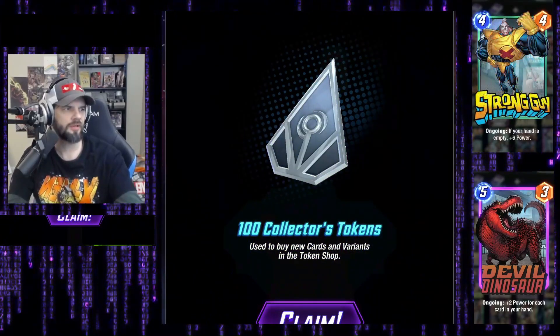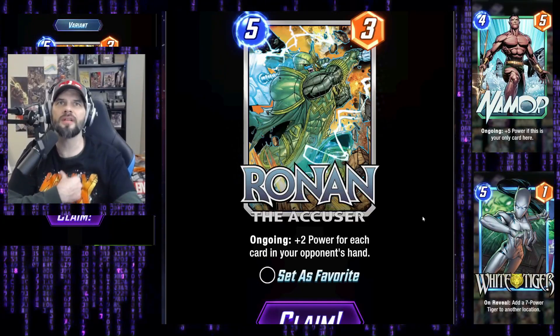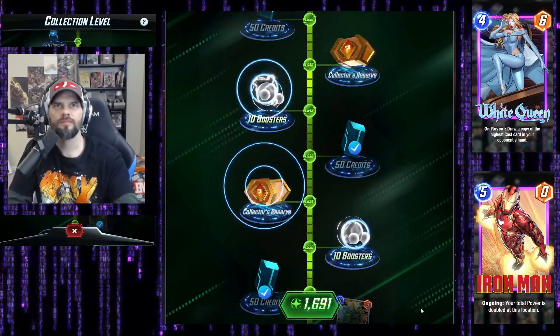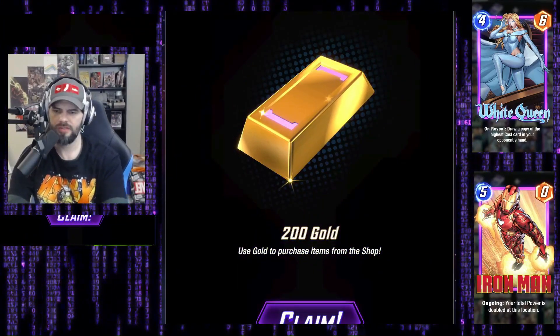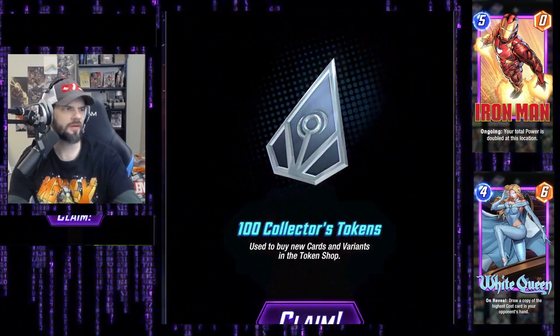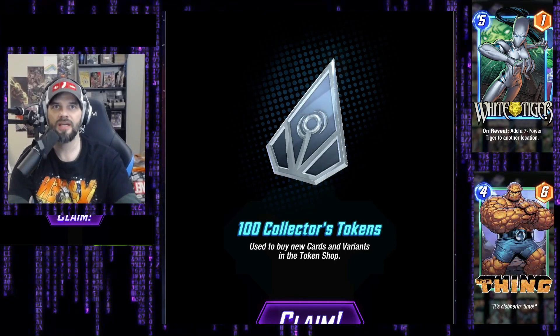There we go — 100 collector tokens! A Ronin variant, actually a pretty cool variant. I'm gonna set that as a favorite. Next up, 100 gold — not the right currency. We're running out of time here to get what we need.